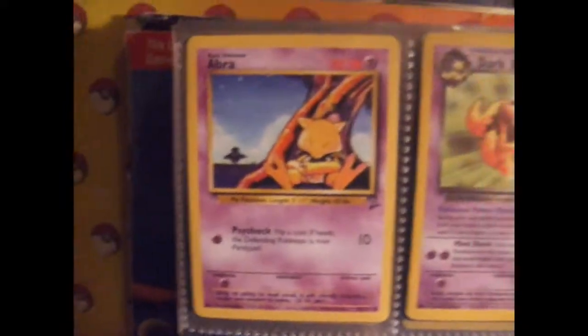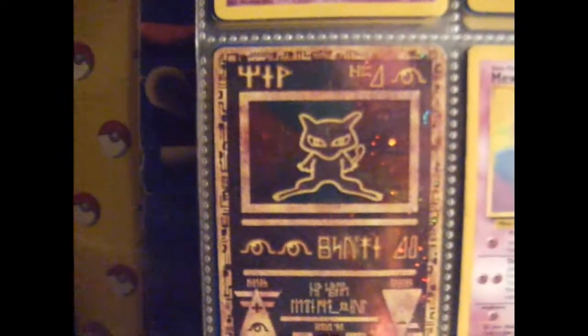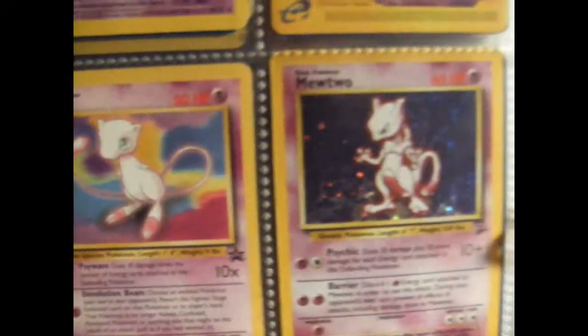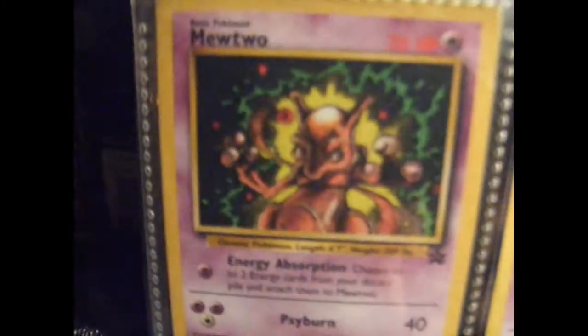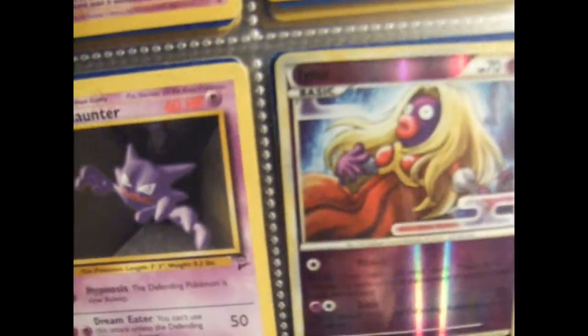Here's the Psychic. The Alakazam's from a different series. There's the Mew — the Ancient Mew. Here's the Mew you got when you went to see the movie, or it was a tournament or something. I don't know how I got that one — I didn't go to any of those things.